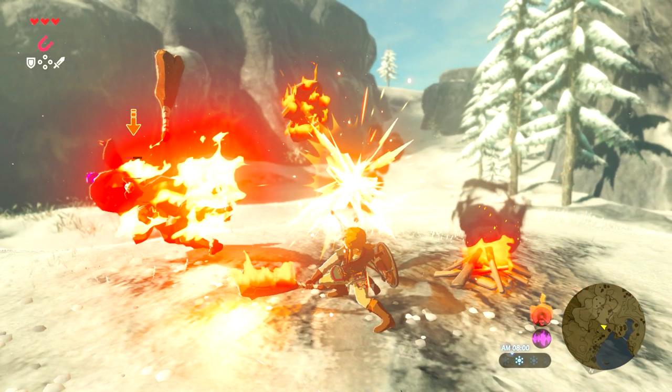This one's really cool — Link is basically lighting up enemies on fire by using one of the bokoblins' bats or clubs, lighting it on fire and then hitting them with it, so they catch fire too. That's pretty insane, not going to lie.